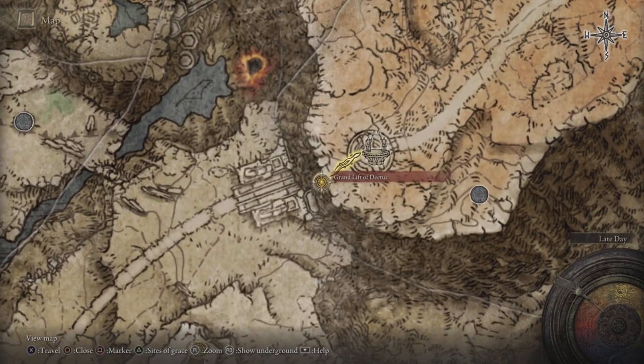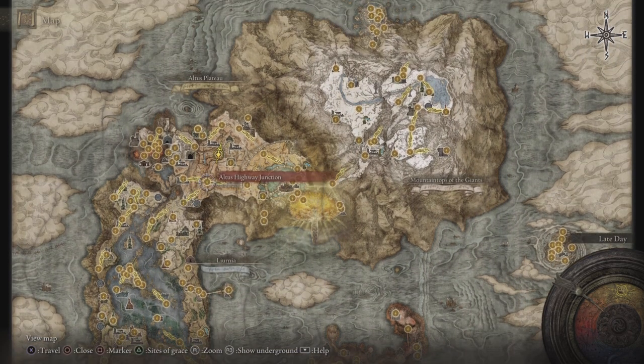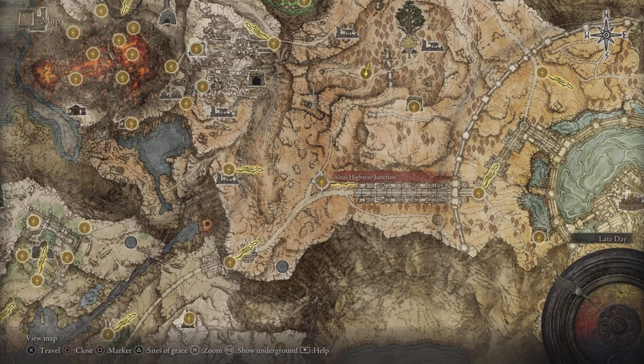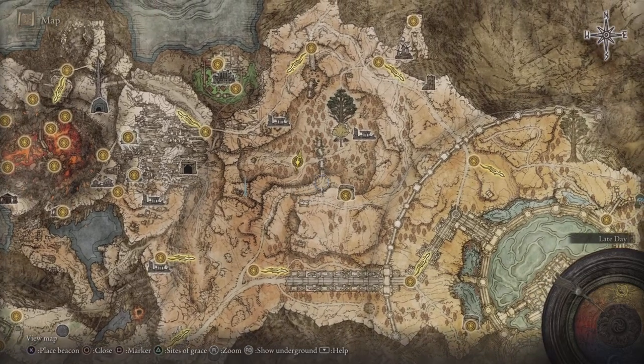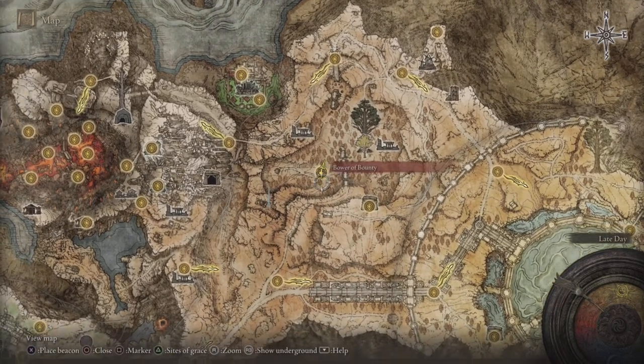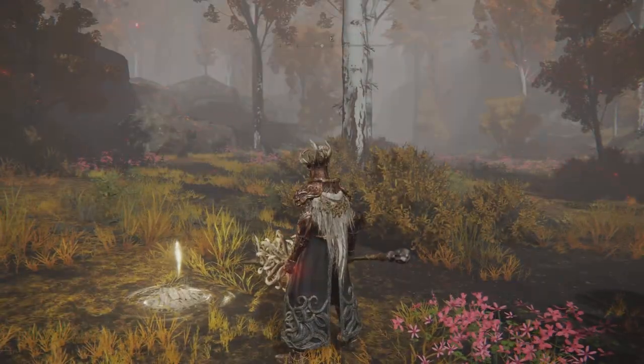But first off, you need to make it to the Grand Lift of Dectus in order to get to the Altus Plateau. If this is your first time, you should see something pop up right there — that's a full step-by-step guide to get both sides of the medallions to the Grand Lift of Dectus. And then from there, we're going to make our way to the Bower of Bounty and right here to the Second Church of Marika.